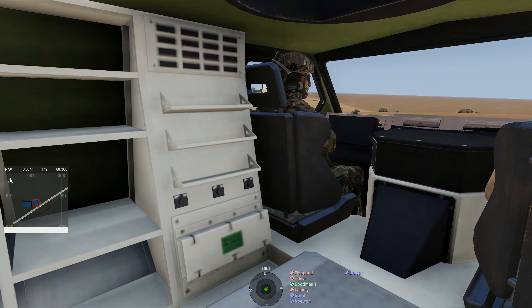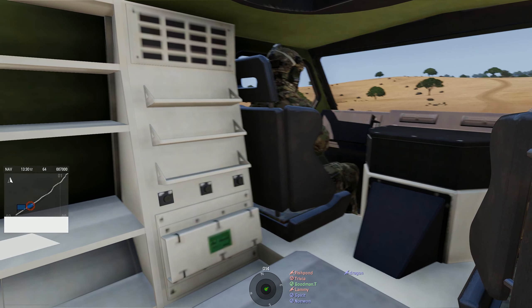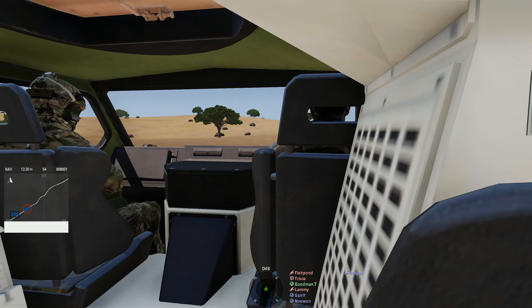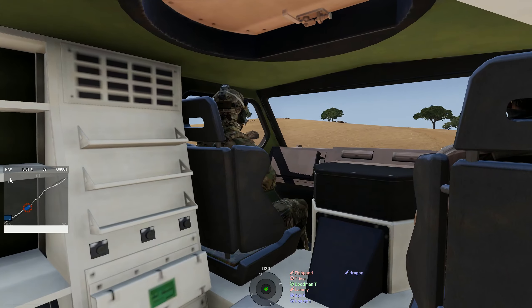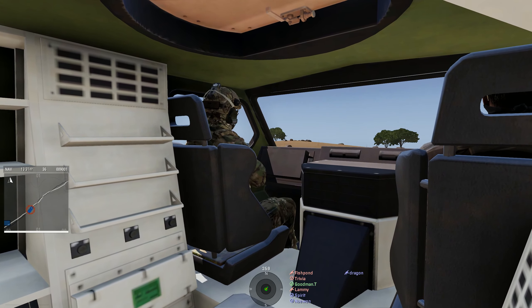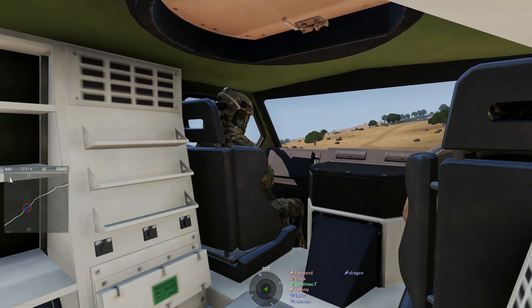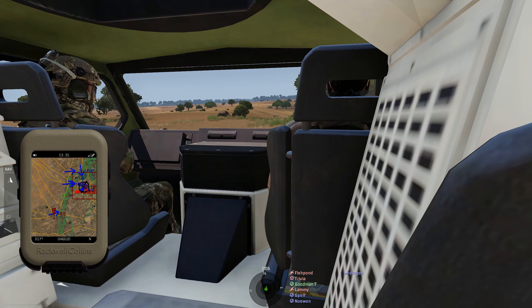I don't want to be lead vehicle. Dark and fire, 1-0, this is 1-2 — we're setting off now. Out. Do you want me to do patrol speed? Yeah, just patrol speed — 60 to 80, I would sit at 80. Alright, we're entering the AO now, just outside of it guys.